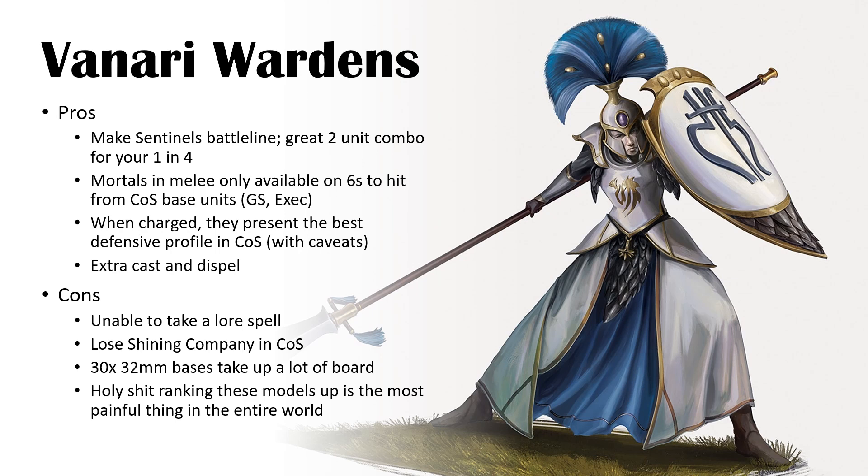The melee output is quite significant. The mortals on sixes to hit that we get in Cities come from Greatswords or Executioners. Greatswords are probably the most comparable unit with similar profiles, except Greatswords do a mortal wound in addition, whereas these guys just deal a mortal wound and the attack sequence ends. However, Wardens can get themselves up to mortals on a five plus, and they have a 3-inch reach compared to Greatsword's 1-inch reach — and they're essentially the same cost. You would take these guys basically every time over Greatswords.